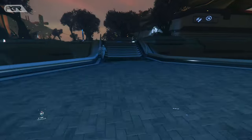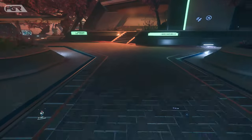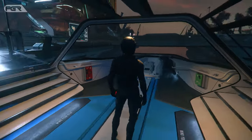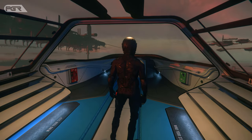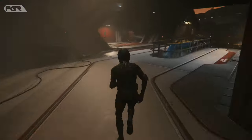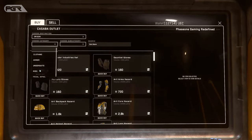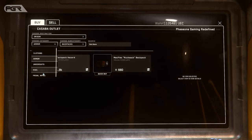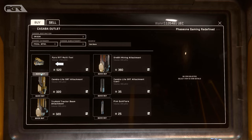Next we need to head over to the Providence platform to pick up some essential tools. At the terminal, we'll pick up a backpack and then the multi-tool. This is your Swiss Army knife in Star Citizen — it's one of the most important devices you'll need to be successful. Always have one on you. Pick up some attachments for it as well: the Orbit mining attachment allows you to mine small rocks, the Cambio Lite LRT attachment allows you to salvage and repair. Don't forget to get the canister for it as well. The Tru-Hold tractor beam is also important.